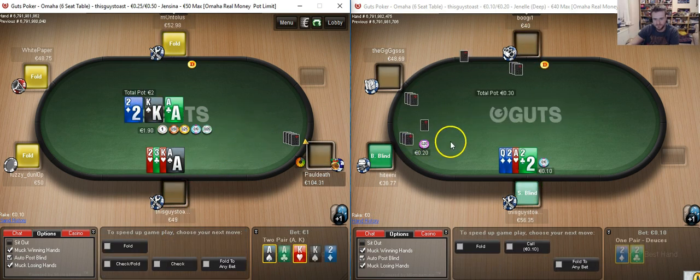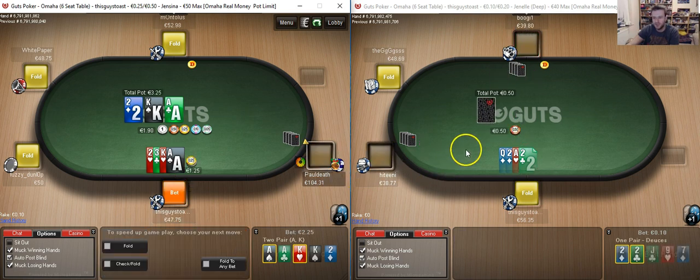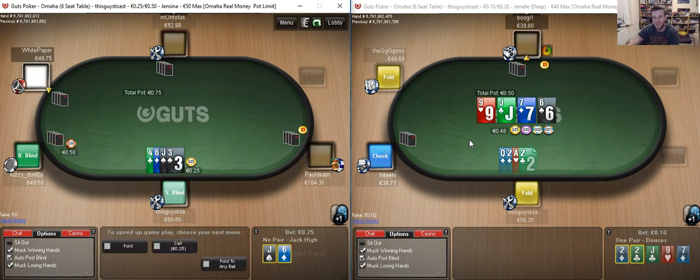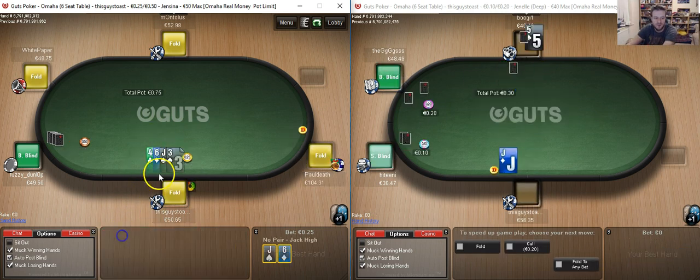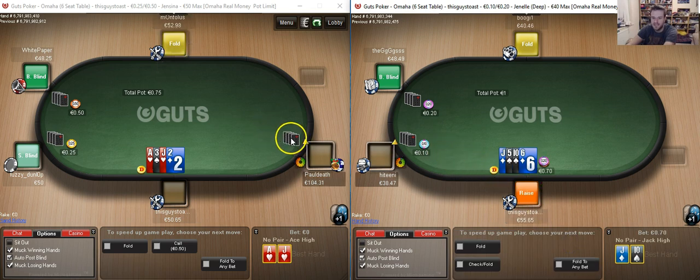Going to be peeling the ace-king-3-deuce. We're going to take the betting lead when our opponent checks to us. Check-calls can contain hands like Q-J-10, bare aces, something like a king with a J-10 gutshot or a king with a Q-J gutshot. And we're just going to be folding our junky jack — our opponent has already shown they're willing to 3-bet, and to be honest it's a pretty trashy hand anyway.